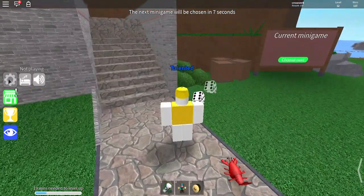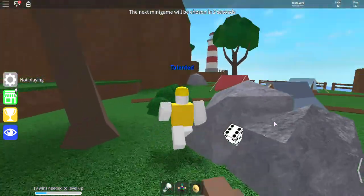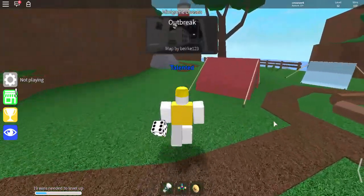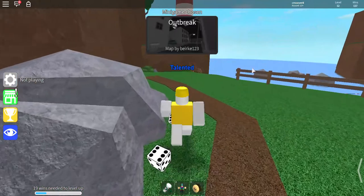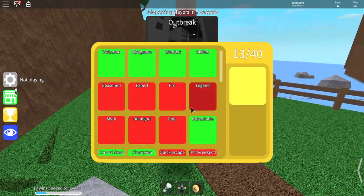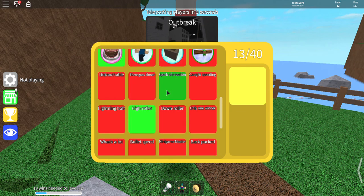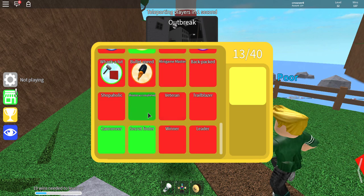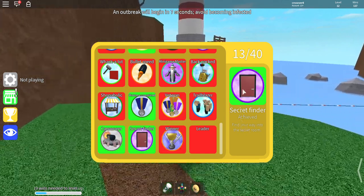I'm gonna show you how to open a secret room. I don't know if it saves or not, so you might have to do this every time. It's a green achievement called 'Secret Finder' — find the way into a secret room. You see this door?